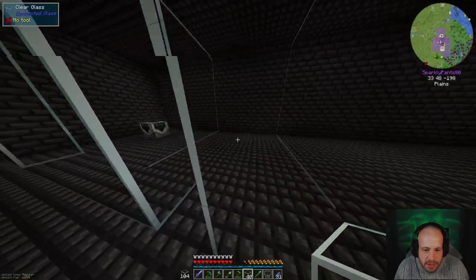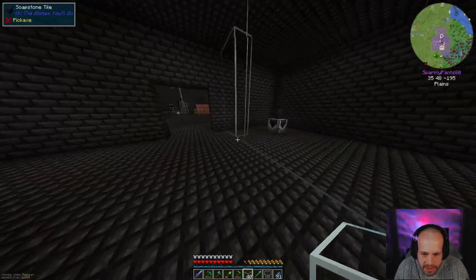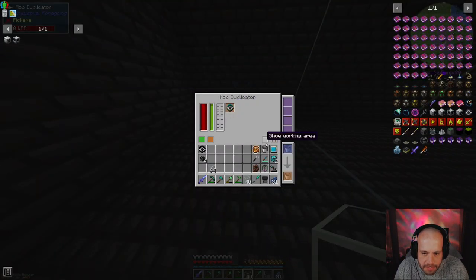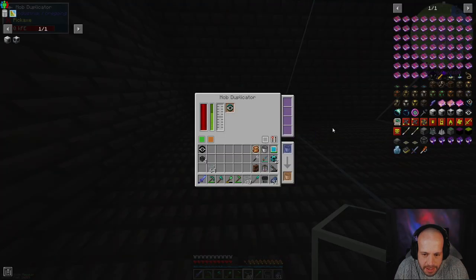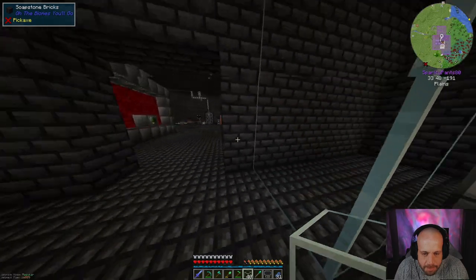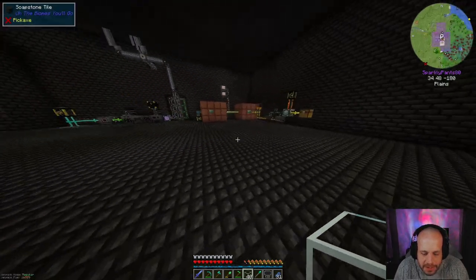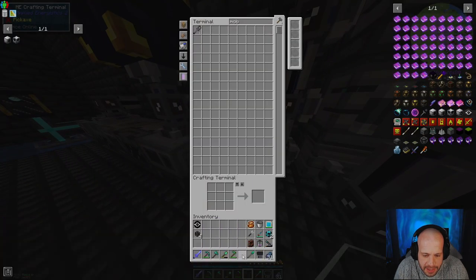That's all enclosed and then I can seal this off later. This mob duplicator has the power input on top. Now I need to work on range, because it's not showing anything right now on the actual range. If I go one, it's two blocks out. I kind of want to give this a two block upgrade — it's called an add-on in this pack.